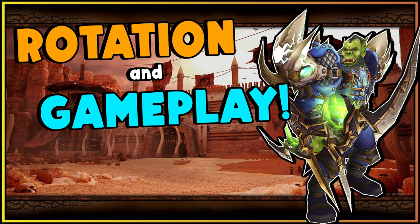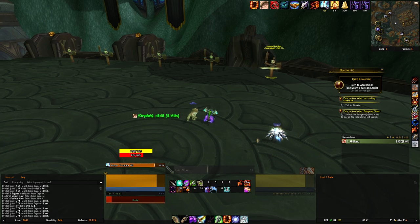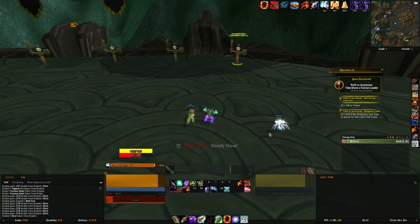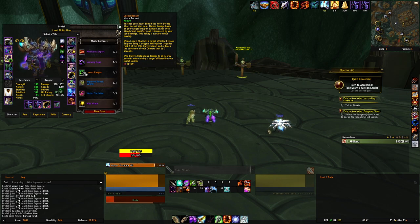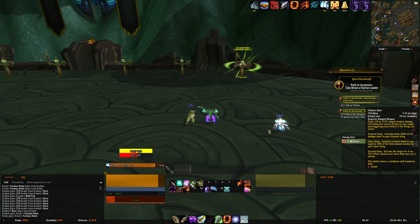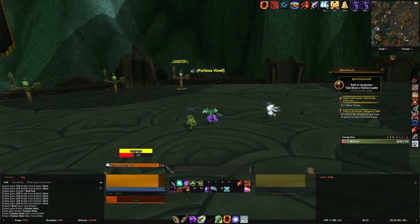Now let's cover the rotation and gameplay. We'll jump in-game for a first-hand demonstration of the build in action — this is the unscripted part so bear with me. The rotation is really simple with a little setup. The way we play this build is by capitalizing on getting as many Wild Quiver procs as we can. We don't leverage the cooldown reduction on Chimera Shot as much as in the previous Locust Ranger build guide, because with the changes, it's actually better to almost ignore it and just focus on maximizing Wild Quiver.